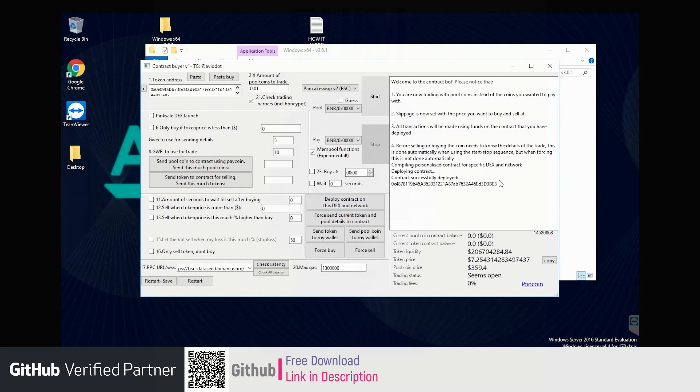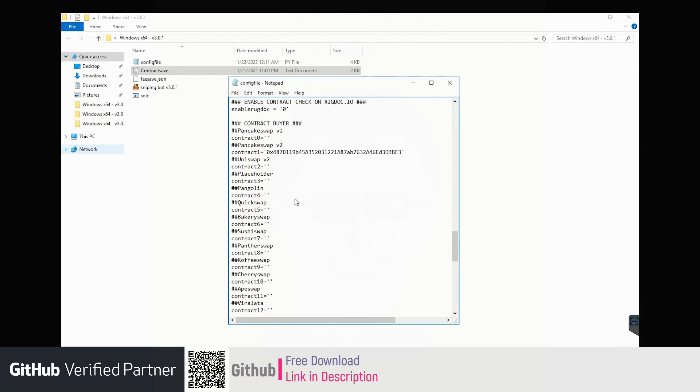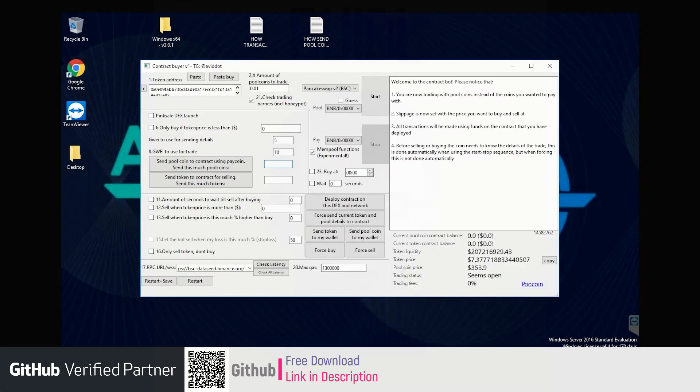As you can see, the contract is deployed and this is the address. The contract will be automatically added into your config file at the line of the selected DEX. Also, a backup file will be created with your contract address on it. This will be useful in case you mistakenly replace the config file.